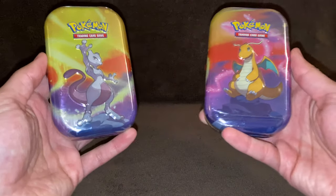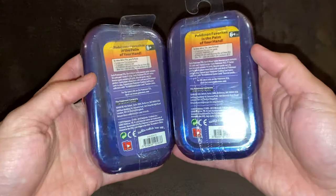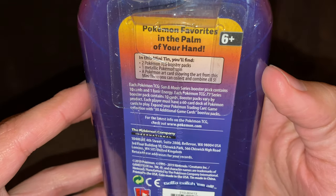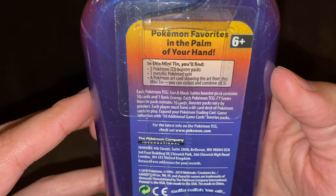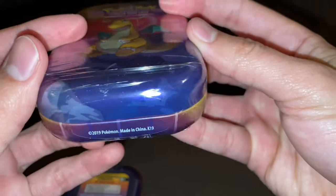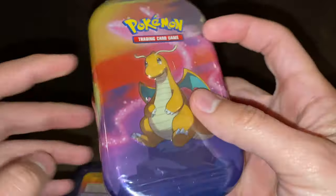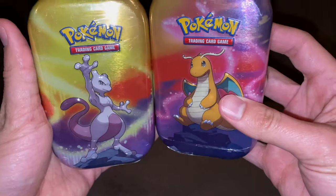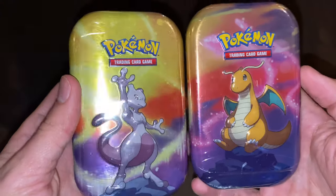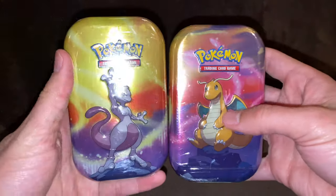I found these tins and I heard that they have Evolutions packs. They come with two booster packs inside, a metallic coin, and artwork. You can combine all five. You can tell which one is which by looking down here — this one says K19. You can Google what they come with. These both say K19 and they come with one Evolutions pack and a different pack. There are five different kinds of artwork.